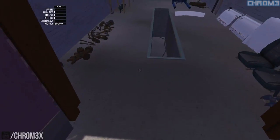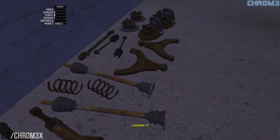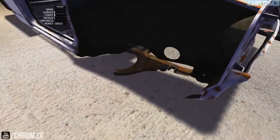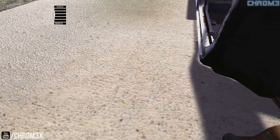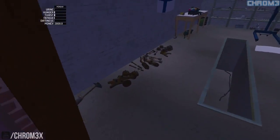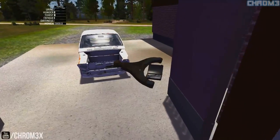Now we're going to move on to the wishbone, which is also a 10 mil I believe. So we're going to go wishbone front right, we're going to drop that in, and we'll go the other one and drop that one in. Yeah as you can see this game is pretty full on and it is very hard, requires a lot of patience.